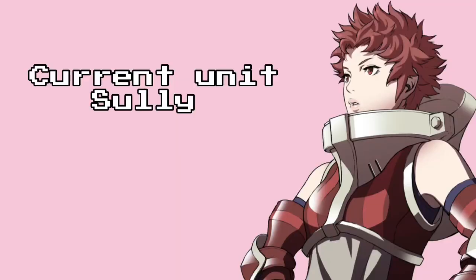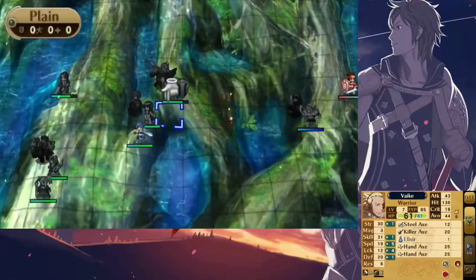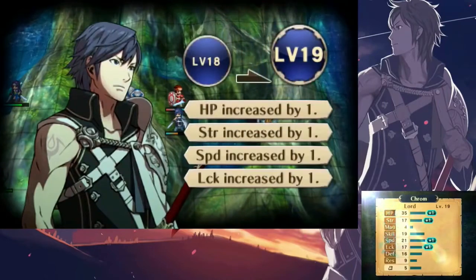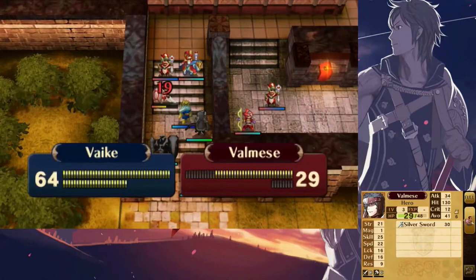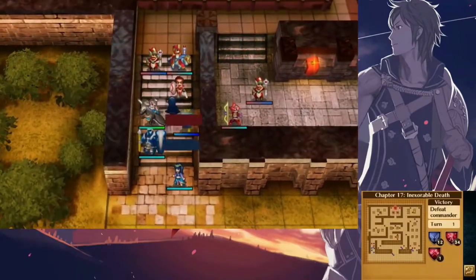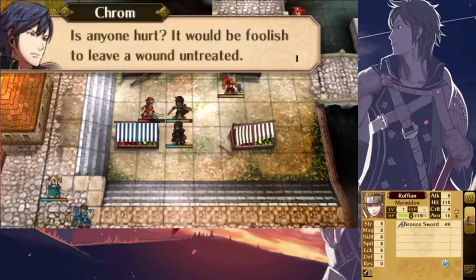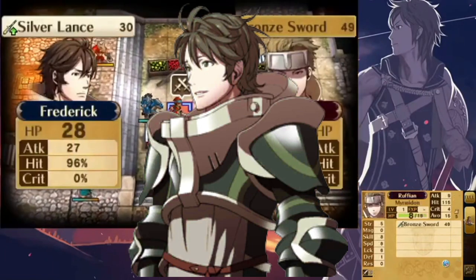Lastly for this video is Sully. Her best class is Swordsmaster — and from now on I'll call Limit Breaker LB and All Stats Plus 2 just All 2. For her skills, I gave her LB, All 2, Luna, Vantage, and Swordfare. Luna is a skill you get at level 5 as a Great Knight — it ignores half of an enemy's defense or resistance upon activation, with activation rate equal to her skill stat. Swordfare is obtained at level 15 Swordsmaster and raises strength, similar to Tomefare. I gave her Vantage because she has low resistance, but she more than makes up for it with 60 speed. For her weapon layout, I gave her Killing Edge, Armor Slayer, Levin Sword, and Bravesword. Stull happens to be the exact same build as Sully since they have very similar classes.